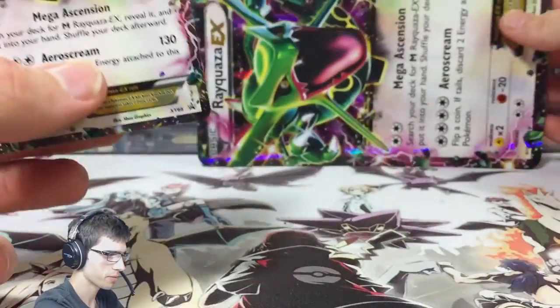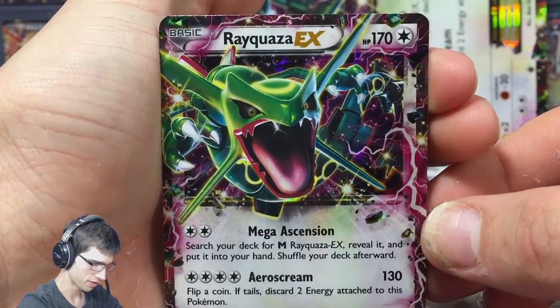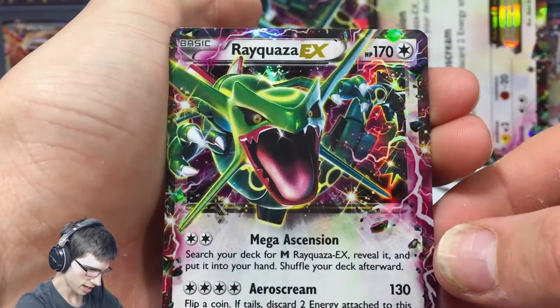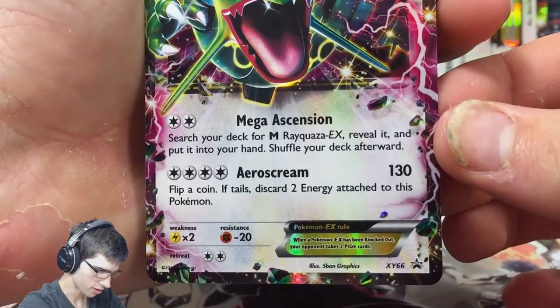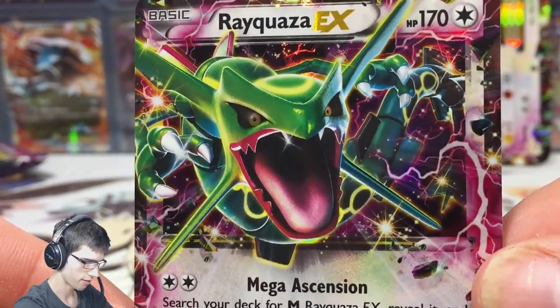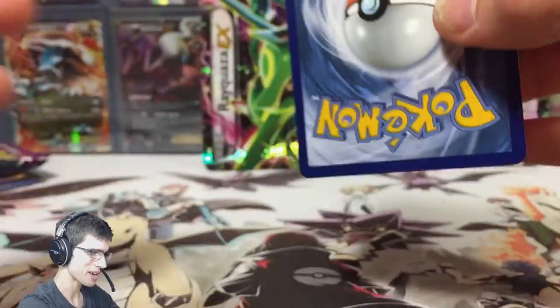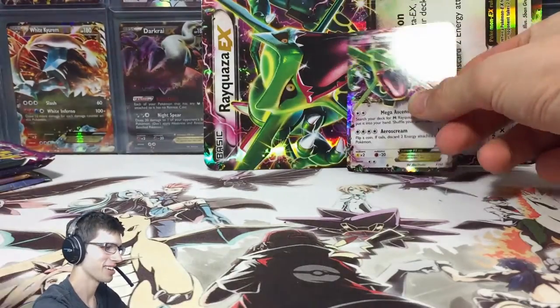So we've got Rayquaza EX — it has Mega Ascension and Aero Scream. It's nice art, I really like that artwork. Very, very powerful artwork. It's just a shame it got beat up. That kind of sucks.